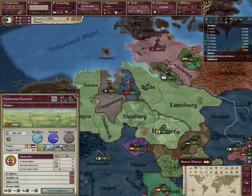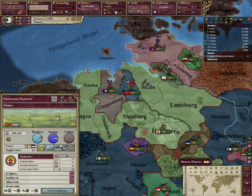Once he dies, Victoria will shed the title of Hanover, and that will destroy the relations between them. They'll stop being a satellite or in England's sphere, and start buddying up with you.